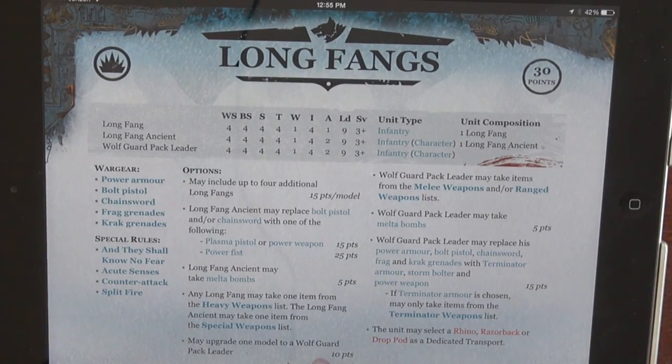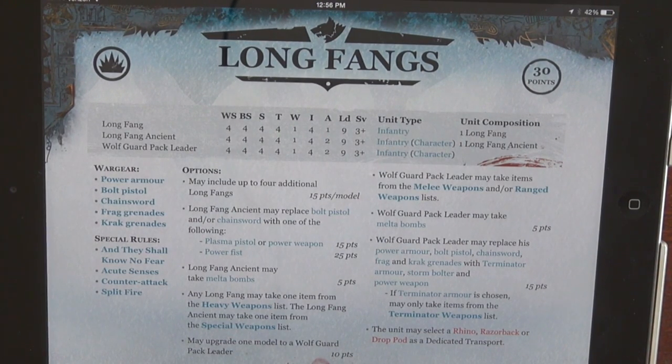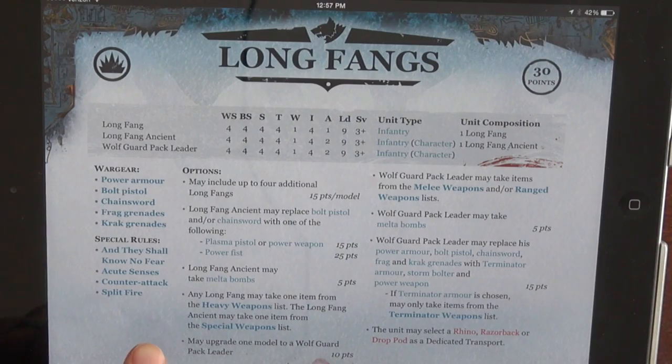Now the Longfangs took a little beating, nothing substantial. Their points are pretty much the same. They do have this Longfang Ancient — basically the squad leader. One interesting thing is you don't have to give them a heavy weapon. The rumor about them not being able to take a Drop Pod or Razorback is crap — you can do that. The Wolf Guard can take anything from the ranged weapon list, or even melta bombs. You can upgrade them to a Terminator if you want, just like before — no loss in flavor with being able to put a Terminator with a Power Armor squad. They still have the Split Fire rule. They have Krak Missiles now, which is a bonus. Can't really complain there.